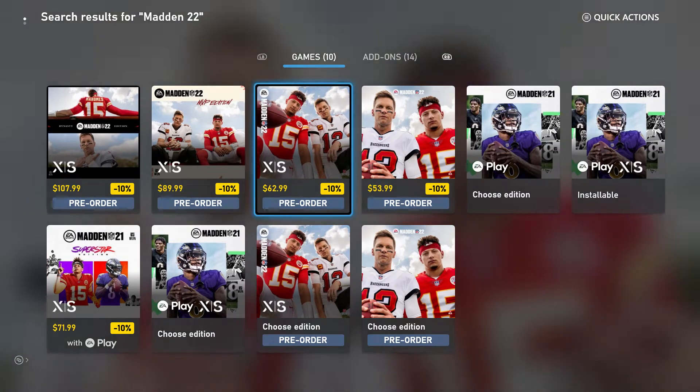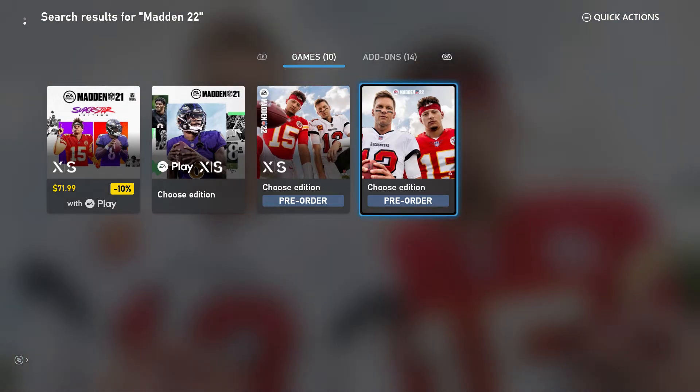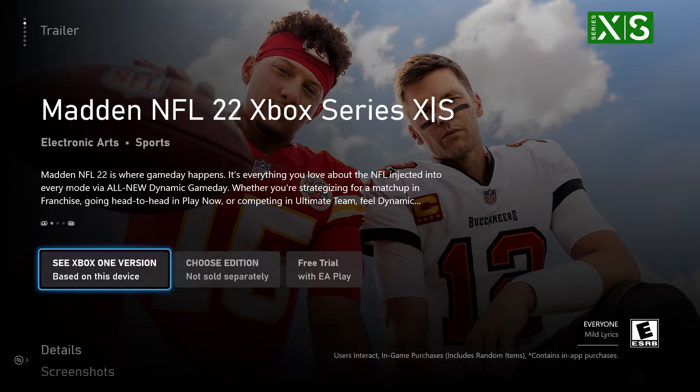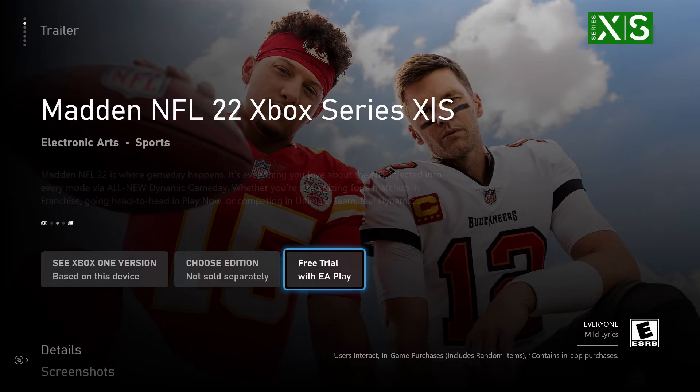Don't purchase this again. Come down here, and if you have an Xbox Series X or S — your next-gen consoles — you can download this. If you have a PS4 or Xbox One, you can download this too. Click on it and it'll expand at the bottom. You'll see 'Free Trial with EA Play' — that's what you click on, and it'll download.